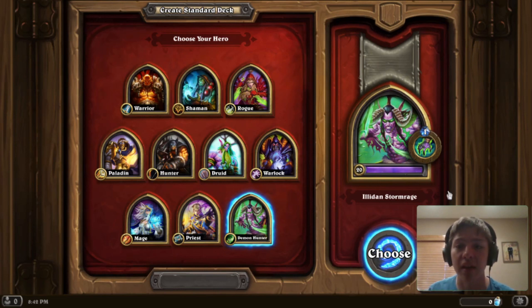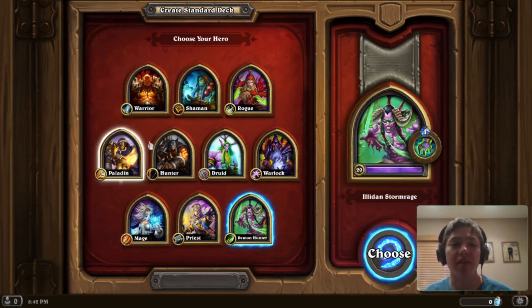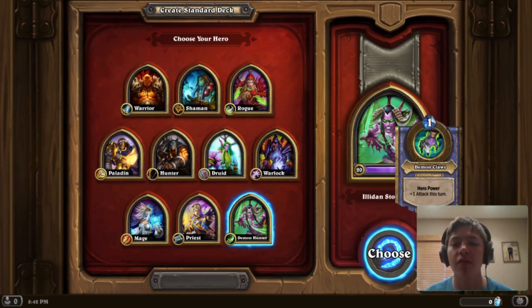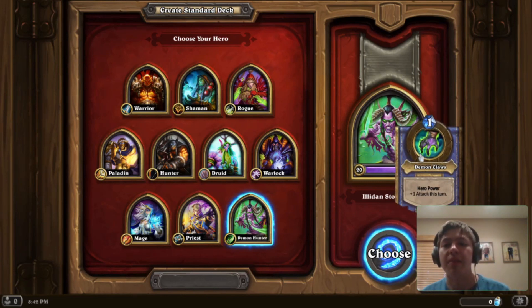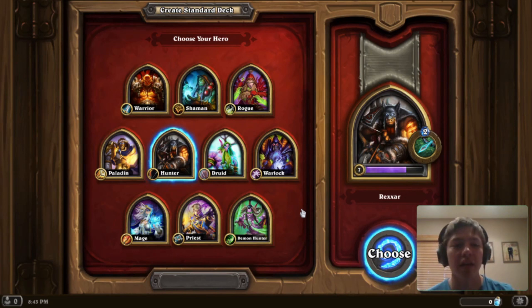Demon Hunter, the most recently added class, has the only 1 mana hero power in the game among basic heroes: give your hero +1 attack this turn. It's very similar to the Druid's +1 attack, but without the armor, leaning towards very aggressive decks. It's very cheap and just aggressive. Both Demon Hunter and Hunter are generally the most aggressive decks in the game and have some of the easiest beginner decks to play.